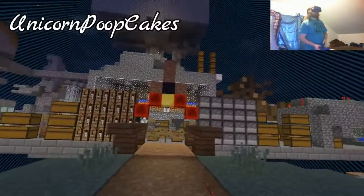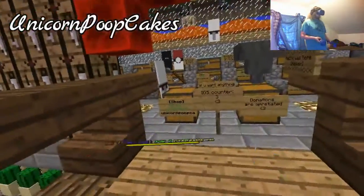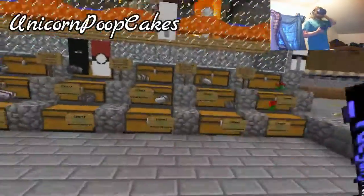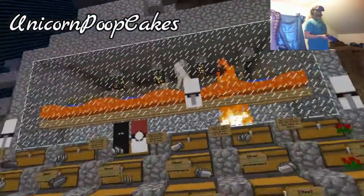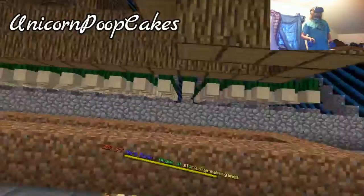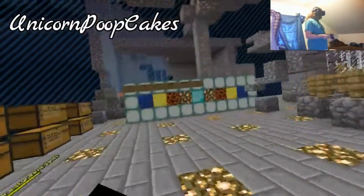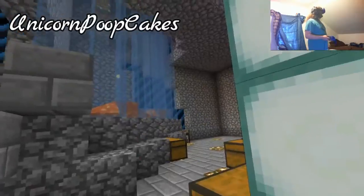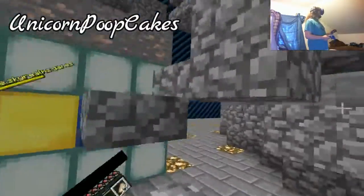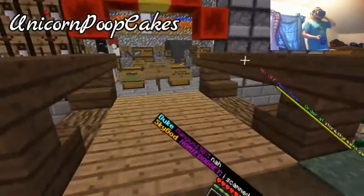The next base is Unicorn Poopcakes, which is a very interesting name - I don't think I would have gone with that myself. A million dollar donation - that is a little steep for me. He's got the iron golems going on like a lot of people do, and cactuses going on again like a lot of people do. Nice vine farm and some cocoa beans. He's got a dog and a cat to watch guard. A pig spawner, nice. And a sugar cane farm. Okay, moving on to the next base.